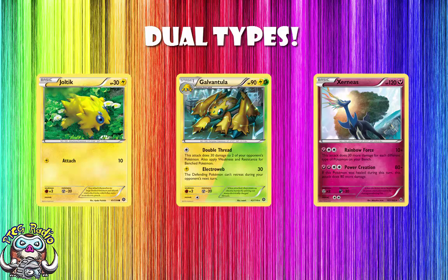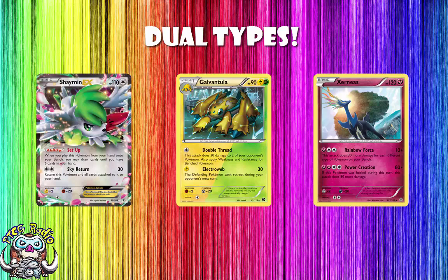This is quite useful because if you're hitting weakness — and you do apply weakness and resistance on the bench — you're hitting for 60. And what's weak to Lightning? Shaymin. You could in two attacks KO two Shaymin EX for four prizes using Galvantula. It's not something you're going to do every game, but some Nightmarch decks actually started using this at Worlds this year. Because you're playing Joltik anyway, why not? And it was really, really useful in KOing things like Shaymin. It's only got 90 HP, but it's useful.